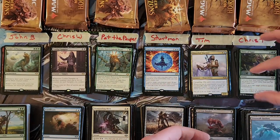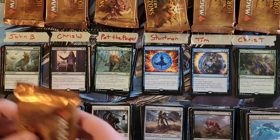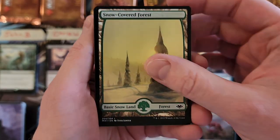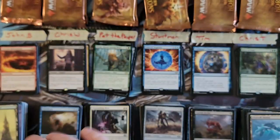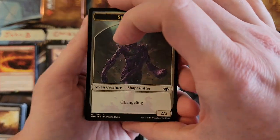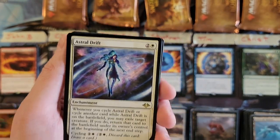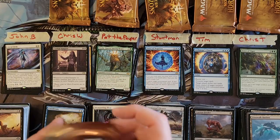I'm going to put Force of Vigor back on top and Archmage's Charm back on top just because I feel like looking at them. Last run — John, your last two packs. There are at least three more mythics among these 12 packs, maybe four more. I've never had an MH1 box with less than four mythics and I've opened a lot of these. I hope you like Tectonic Reformation because you got like two of them. Snow-covered swamp, Urza's Rage foil, and Astral Drift.